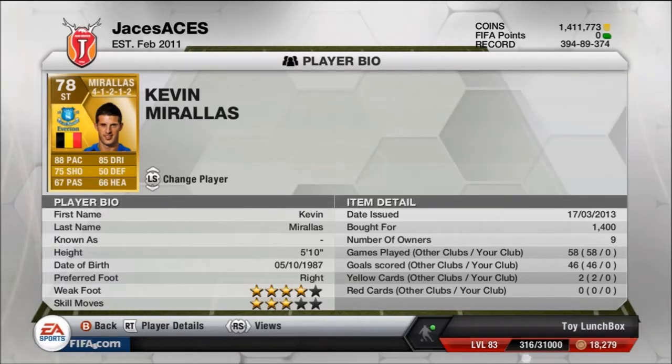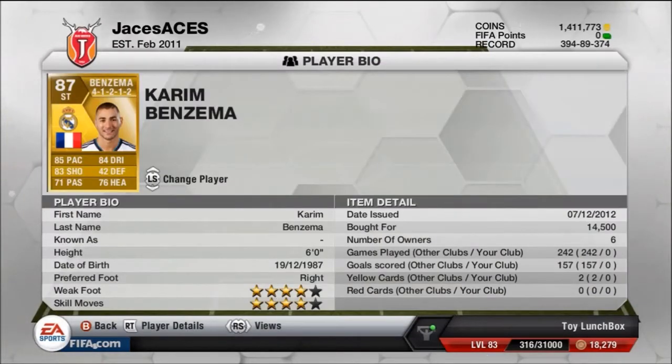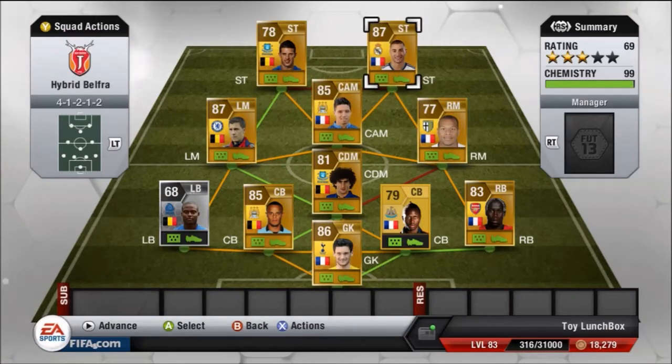Our strikers: Kevin Marais is one of my favorites up front at 1,400 coins — 3 star skill, 4 star weak foot. If he had 4 star skill he'd be even more useful and I feel his shooting stat is very underrated. Karim Benzema at 14,500 coins with 4 star skill and 4 star weak foot has nice stats all in the 80s — he's also got a good header.